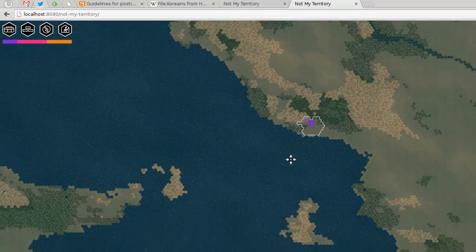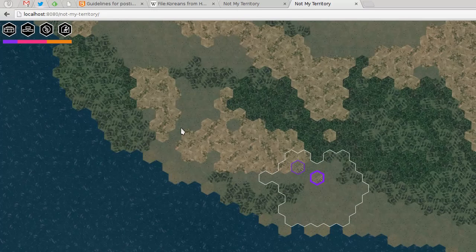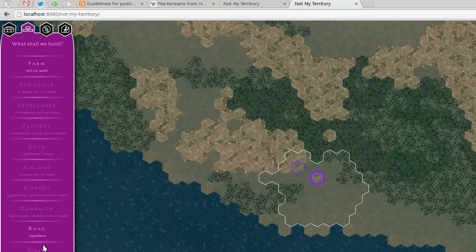Now let's get on building. The build system is a bit of a puzzle game — you have a series of things to build and requirements. For example, you can build farms anywhere except on water. But if you want to build residences in order to have more people, you have to create a residence — and in order to build a residence you need two farms next to it.